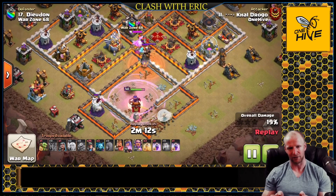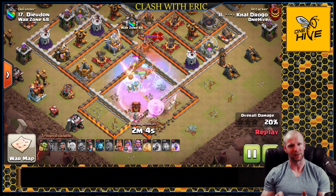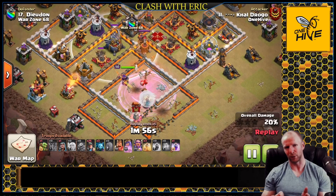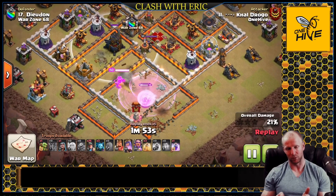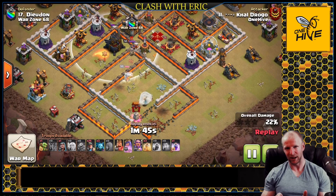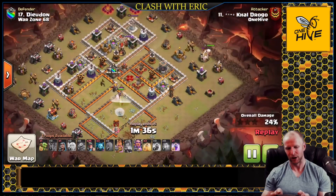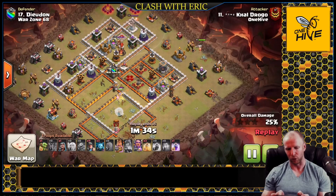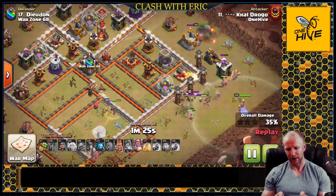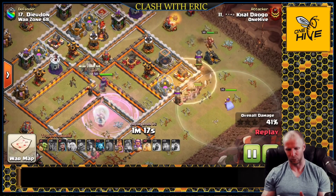Now the CC is coming out — his Pekka and Valkyries jump out and start trying to go after the Queen, getting some damage on the wall but ultimately going down before the Queen does because of that wall blocking. Now check out the Eagle Artillery — it is currently guarded by a two-tile channel which normally would have protected it, but with the recent update it is now vulnerable to a Queen Charge inside of that compartment. So Khal Drogo definitely takes advantage of that change, pops his Queen ability, gets through the enemy Queen, and takes down the Eagle over the channel where normally he would not have been able to. He gets one more Rage down because those X-Bows are doing more damage and he doesn't want her going down.